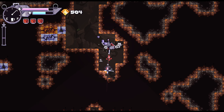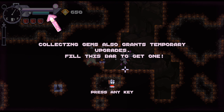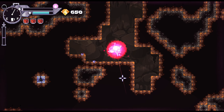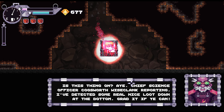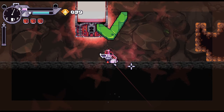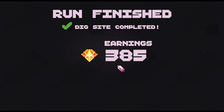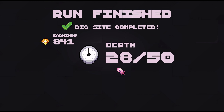We're slowly going down. I kind of dislike the tutorial level. Fighting gems also grants temporary upgrades, so it's hard to get one. We're already there! Chief science officer talks: 'Coxworth vice client reporting — I've detected some real nice loot down at the bottom, grab it if you can.' Too late — I went straight through. Done, finished. Dig site completed, earning 841.